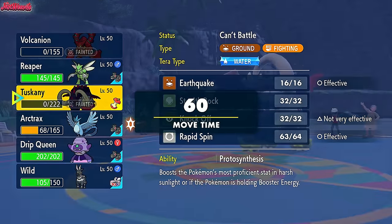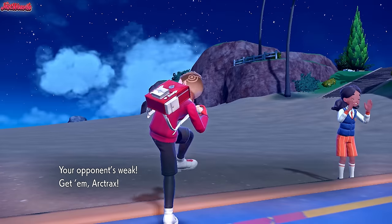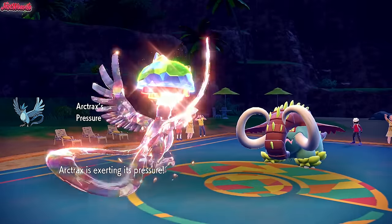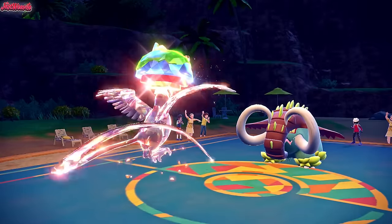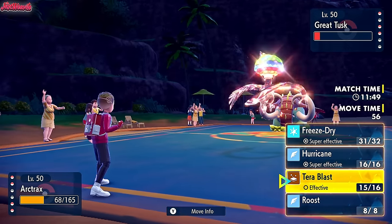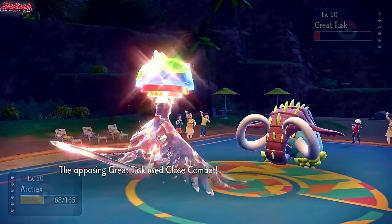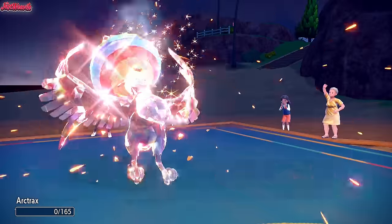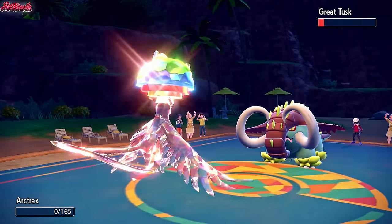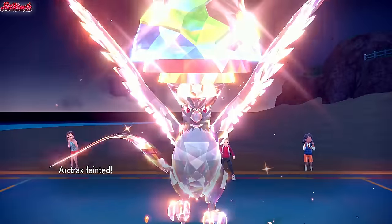Articuno can now come in and get another KO. Arctrax comes in - the Black Ice Articuno. We get the Pressure on. There's no reason not to go for Terra Blast just in case Weavile comes back in. Close Combat - they outspeed, and that's going to KO us. But at least we got a defense drop on them. Articuno did really well this game.